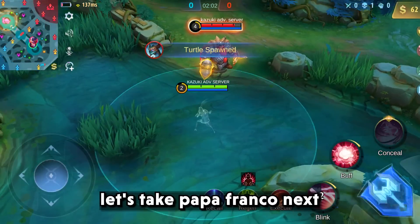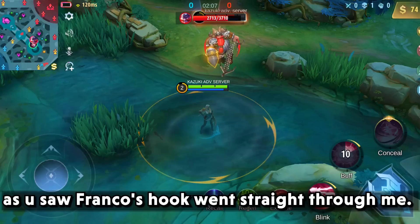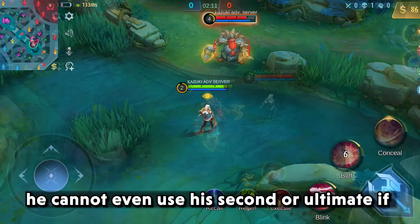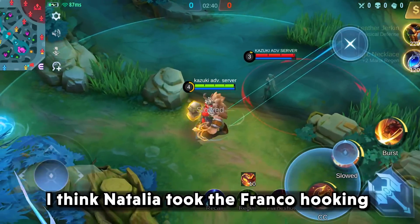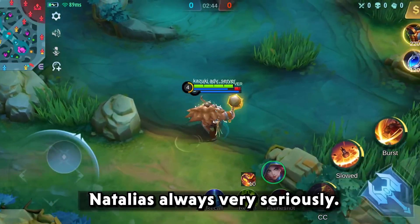Let's take Franco next. Franco's hook went straight through me. He cannot even use his second skill or ultimate if he is just outside of the smoke bomb. I think Natalia took the Franco hooking Natalia thing very seriously.